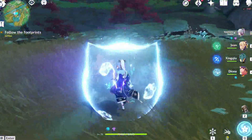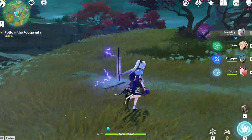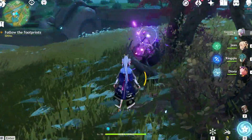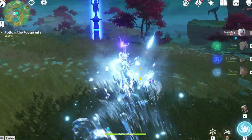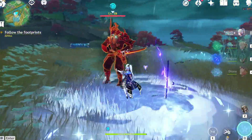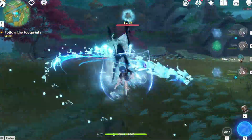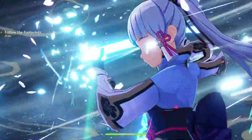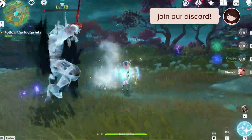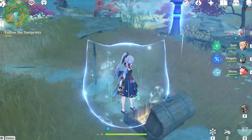Just a quick tip — everyone has been asking about those thunder swords. Basically, if you interact with these swords you will be struck by lightning. But if you get an electrograna full of sakura, you will finally be able to interact with the sword. It will not strike you with lightning and it will spawn an enemy. If you defeat the enemy you will get a chest from it, and that's it.